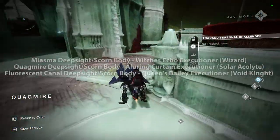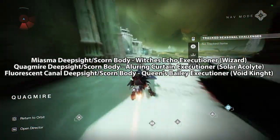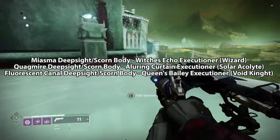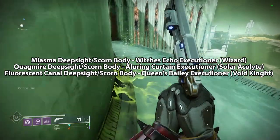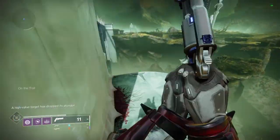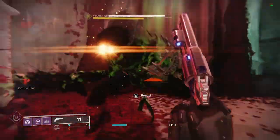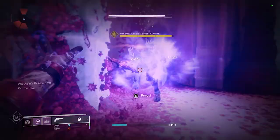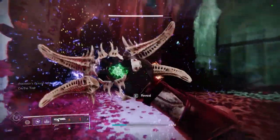The Miasma one will always take you down to the Witch's Echo executioner, the Quagmire will always take you to the Alluring Curtain executioner, and the Fluorescent Canal will always take you into the Queen's Bailey. Follow the green trail until it ends and you will spawn a light-bearer lucent executioner, which you will need to kill and loot the chest. To finish Ascended Bounty Hunter you'll need to kill one in each of those three locations.